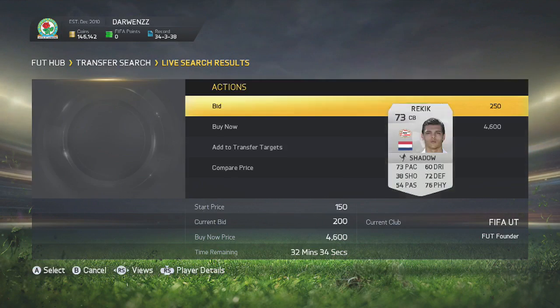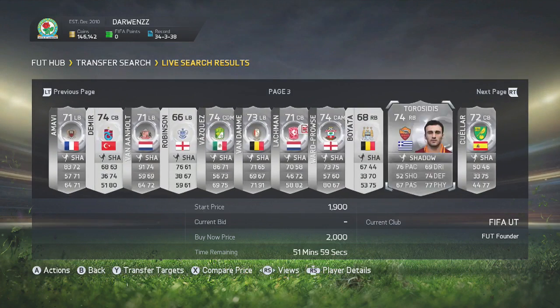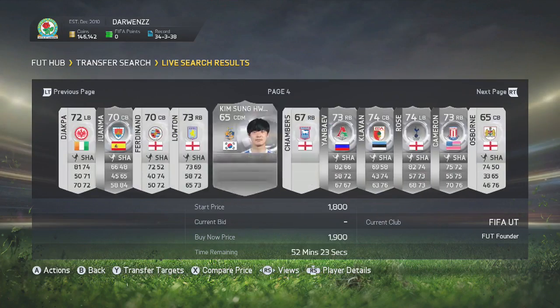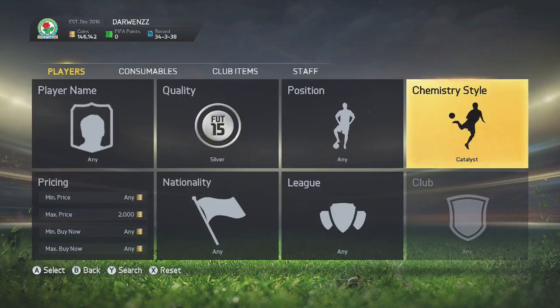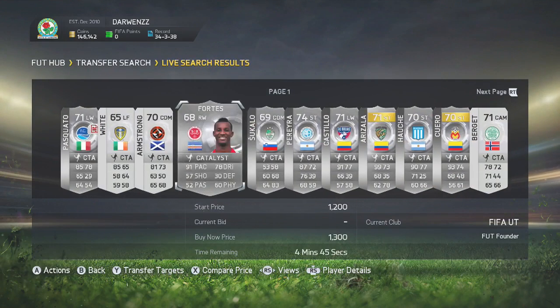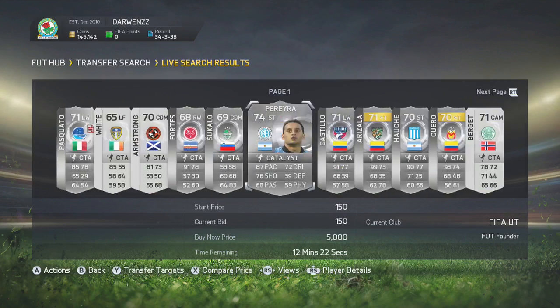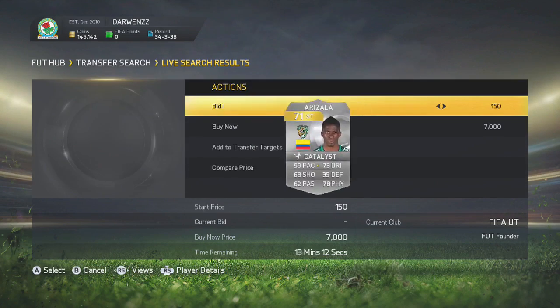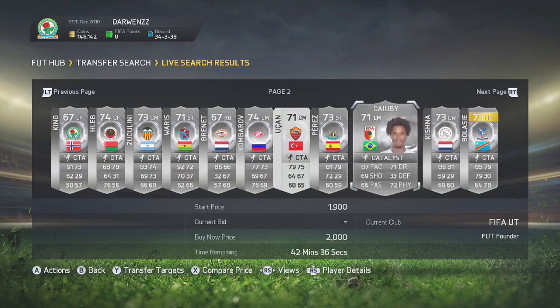There's always a lot of open bids on these players, so make sure you don't shy away from any of them. Maybe add them to your watch list and go check out how much they go for as they're about to expire — that's a very easy way of making a lot of coins. You do the exact same with the Catalyst and the exact same with the Hunter, because it's no different except the prices of those chemistry styles are a little bit different, so make sure you're aware of that.